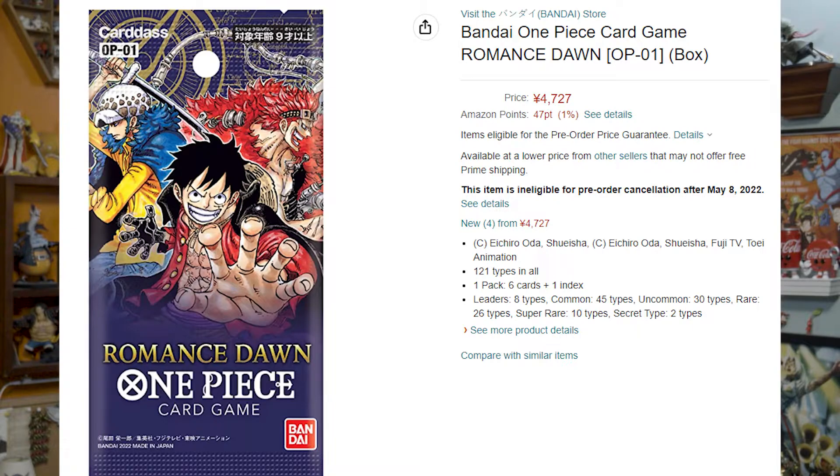Speaking of the first booster, I'd like to bring attention to Amazon Japan's website for the pre-order of the first booster pack. It says there's going to be six cards in a pack, plus one card that just has you keep track of all the different cards available. Much like the booster pack of the Digimon card game, which also has six cards per pack, I'm guessing us Americans are going to get 12 cards in a pack per booster. The rarity breakdown is remarkably similar to the first Digimon booster: 45 commons, 30 uncommons, 26 rares, 10 super rares, 2 secret rares, and 8 leader cards.